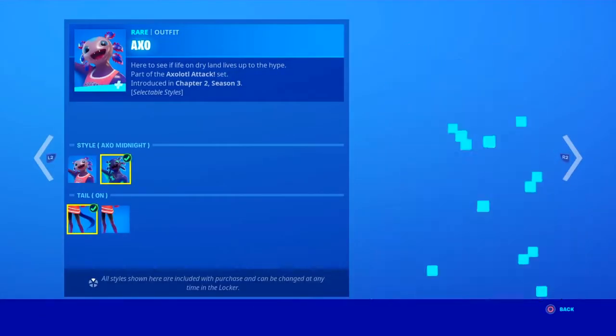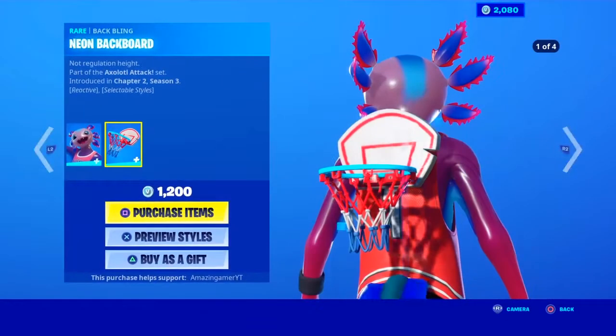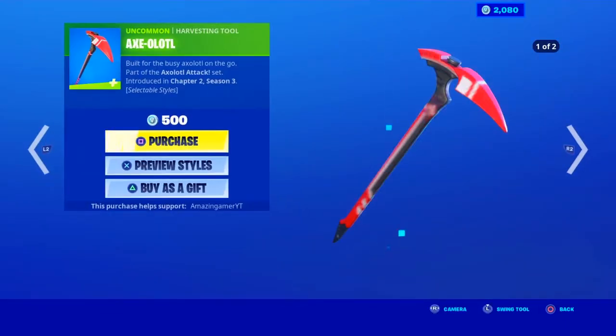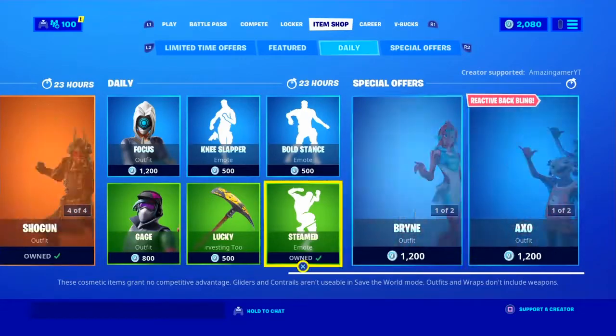The Axo skin is still here with the preview styles — Axo mid, no tail on and off. With the bat bling Neon Backboard and the Dark Neon Backboard, the Axo Jet and the Red Axo Jet, with the Axolitol pickaxe and the alter ego version as well.